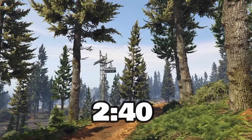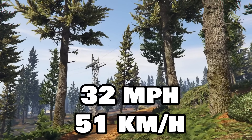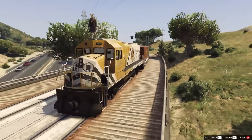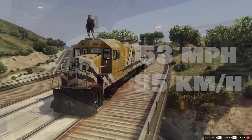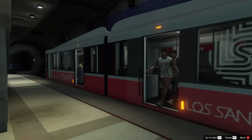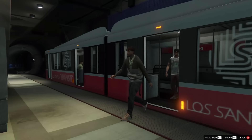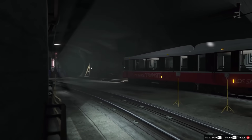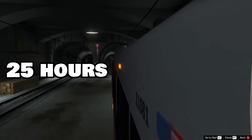Knowing these distances, we can easily find out the average speed of each train. The cable car takes 2 minutes and 40 seconds per ride, therefore traveling at an approximate speed of 32 miles an hour. The freight train takes 33 minutes and 38 seconds to do its loop, traveling at an average speed of 53 miles an hour. The tram has a lot of stops along its route and takes 50 minutes and 2 seconds for a complete loop, meaning it travels at a measly 23 miles an hour — and at this speed, the tram takes 25 in-game hours to do one loop, which is a pretty shitty public transit system.